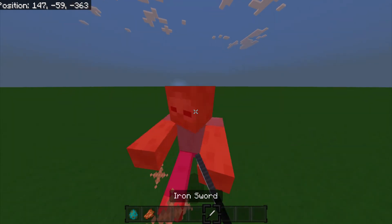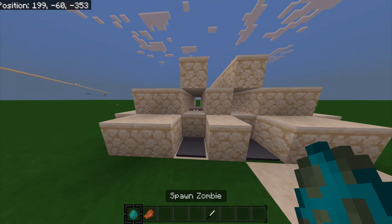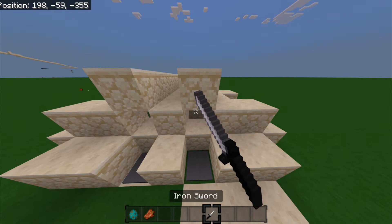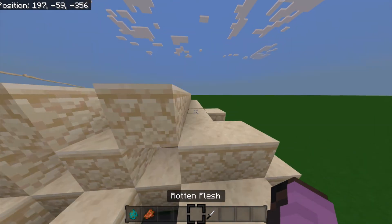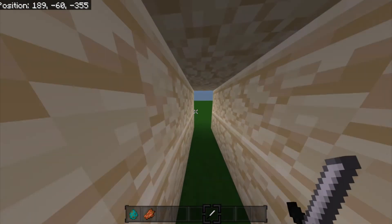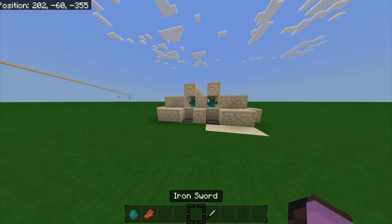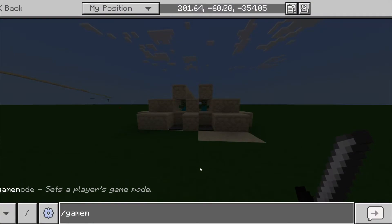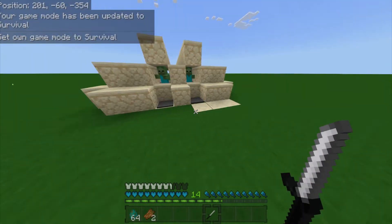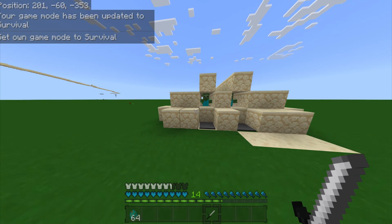Let me just kill these zombies — I'm going to get attacked by some random zombies. In survival it also works. I'm going to kill this baby zombie so I don't die. Then I'll do slash gamemode zero and switch to survival. I've got iron armor on — let's say you just crafted your new iron armor at nighttime and you've got your iron sword.